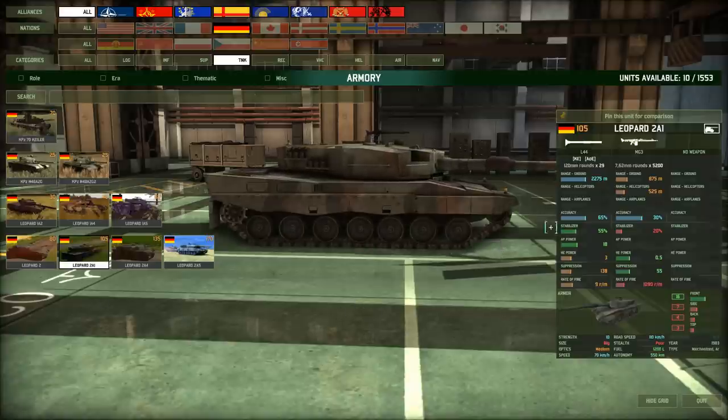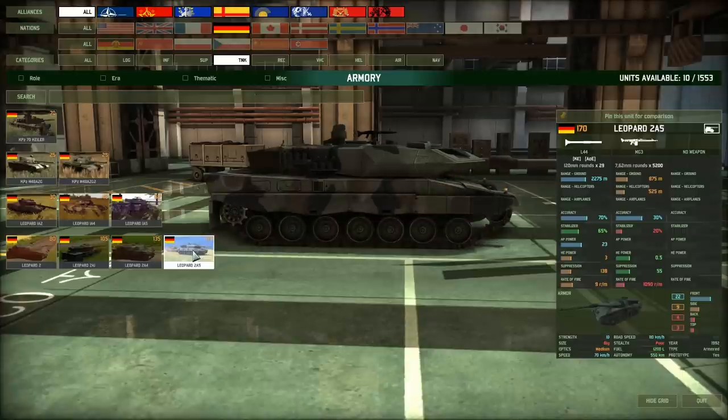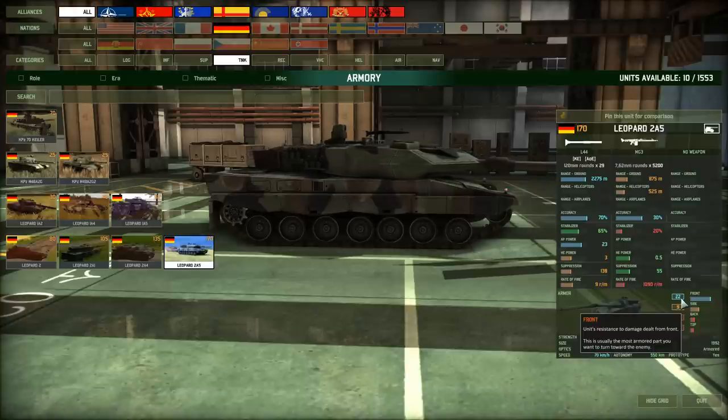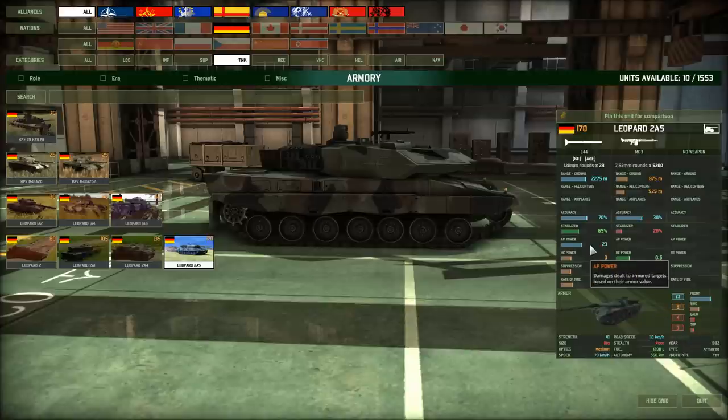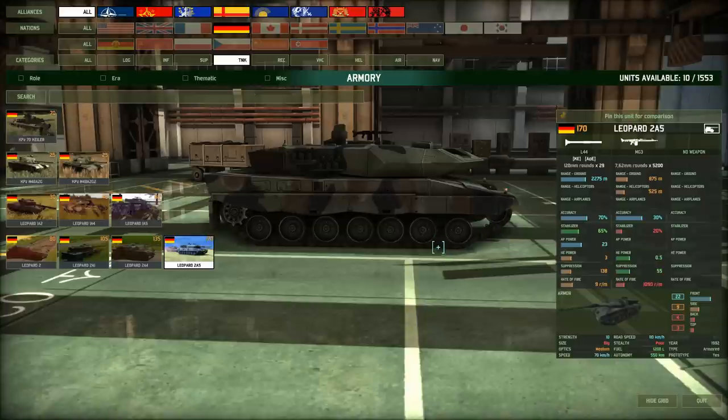Germany has very well all-round tanks. The Leopard 2A1 has good AP power, good accuracy both stabilized and stationary, decent frontal armor, good off-road speed, and good autonomy — just good all over. The Leo 2A5 has 22 frontal armor, and even then the Challenger 2 ranks higher at 23. The 2A5 costs 170 points but is just an awesome tank.